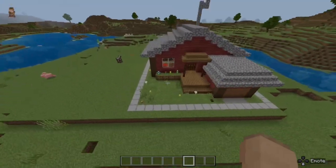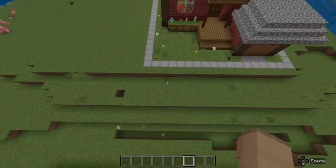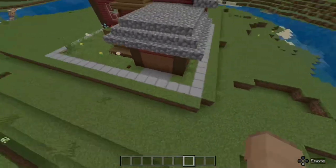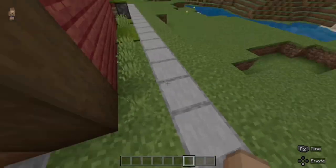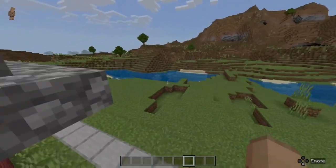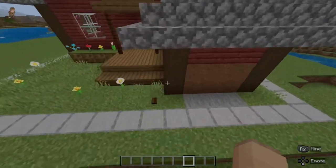Hello everybody, this is my one-chunk piston house. As you can see, everything is contained inside of this border, which is technically 18 by 18. But that's because everything is inside the border, besides a few bits of redstone over here and some of the house over here, which you'll see later in the video.